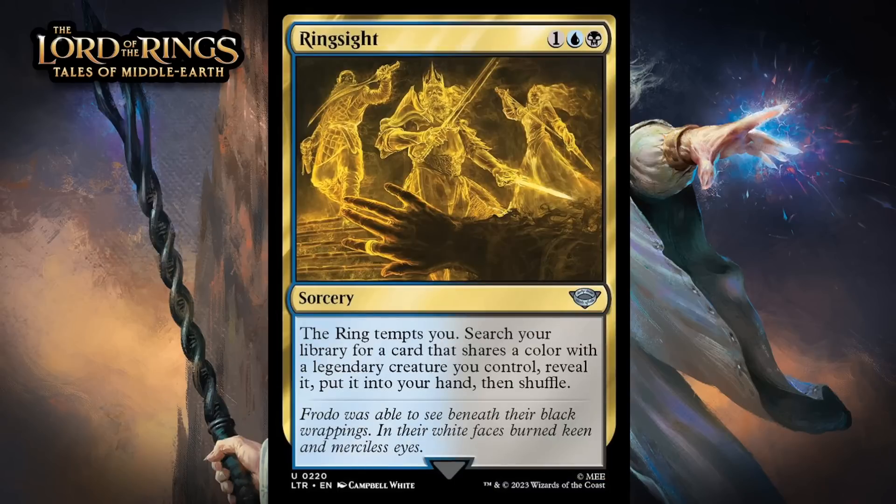Next up, it's Ring Sight, which for one generic, a blue and a black, is an uncommon sorcery. The ring tempts you. Search your library for a card that shares a color with a legendary creature you control, reveal it, put it into your hand, and then shuffle. Three-mana tutors don't tend to be good in limited — the average power level of the cards in your deck isn't all that high, and you don't net any cards when you cast this. You go down a card and get one back, so you break even, and that just isn't worth three mana most of the time. And this tutor makes you jump through hoops or it doesn't tutor at all. The ring tempts you is probably enough upside to keep it from being an F, but just barely. I just don't think this is going to be very good in limited — giving it a D-.